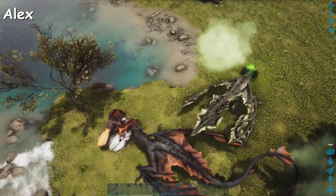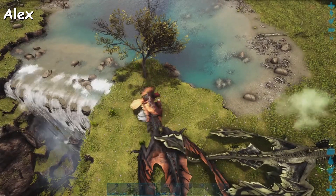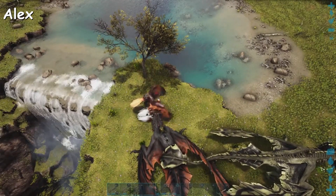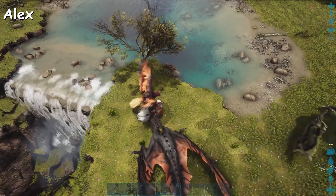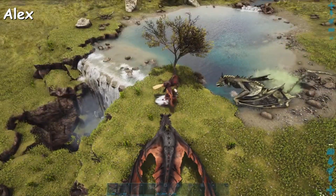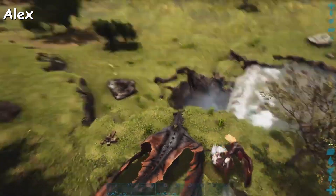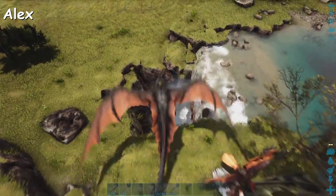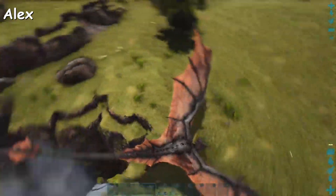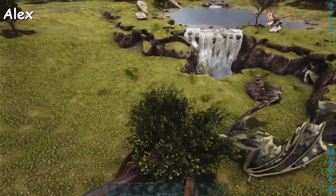Me and Luke are gonna go down the trail and clear things out with the dragons. You can come down as well but keep a safe distance so you don't get killed, and then when it starts to lighten up a little bit you can get off and start shooting. Does everyone have everything? Alright, ready. I'll stay up here for now, Luke come down — make sure you don't get too close to the ground.